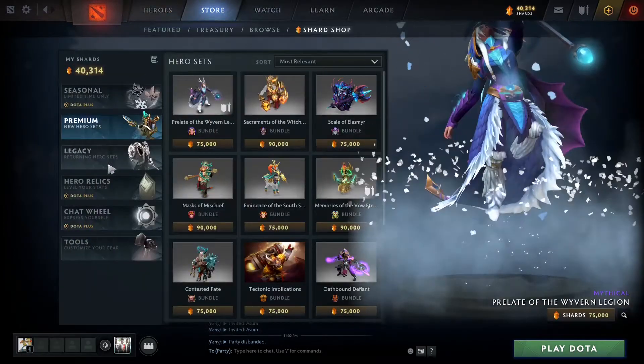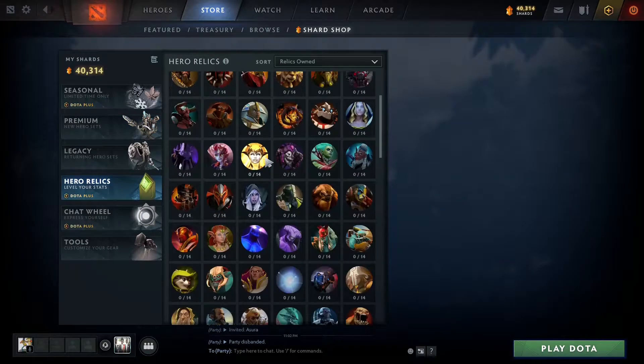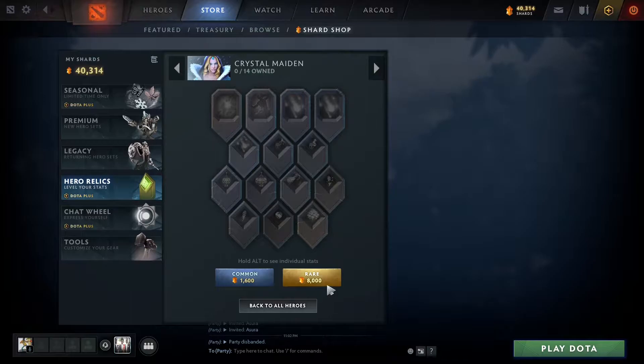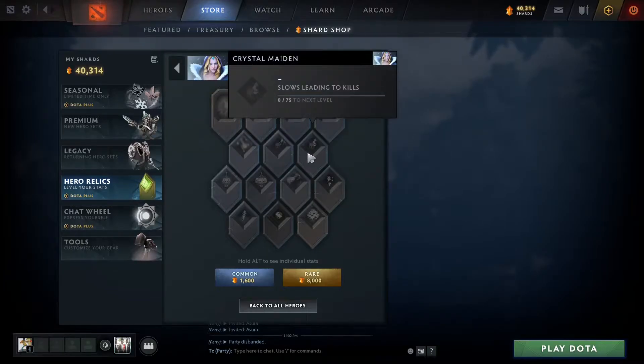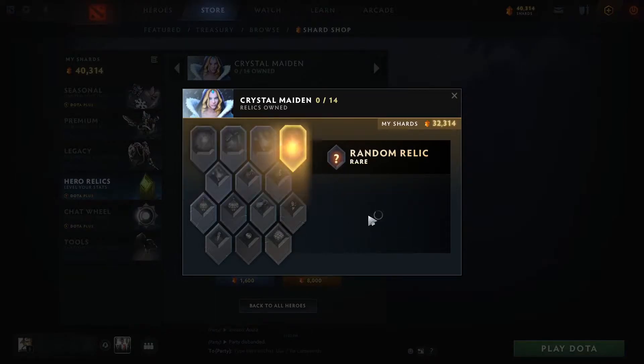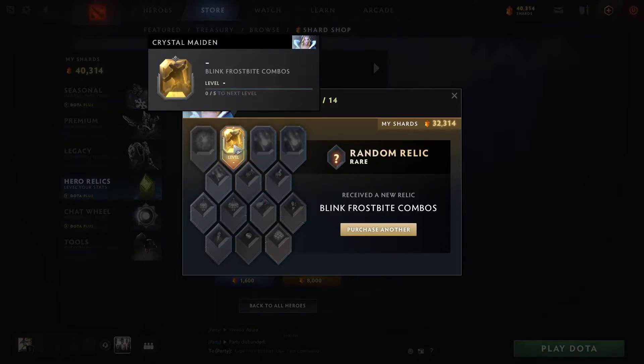Now we're going to go back to the store and buy some relics, so we'll search for Crystal Maiden. Here we are - we're going to see if we can get the rare slots first and then the common ones. I have 40,000 shards which should be able to get me some. The thing is it's random, but it's not really random because you can't get duplicates. So blink frostbite combos - I've never done any of that yet because I'm not really a blink user, I'm more of a shadow blade user.